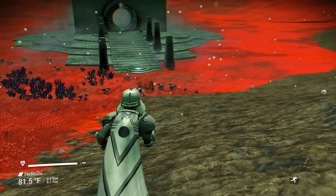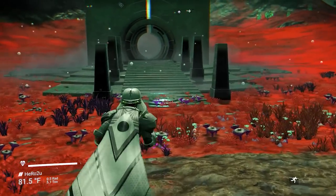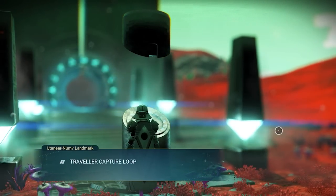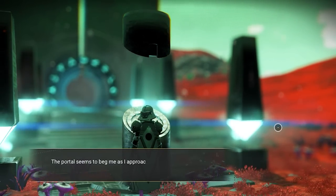So the first sentinel ship location is gonna be a yellow and chrome extendable winged sentinel ship. Make sure you take a screenshot of this glyph after I finish.